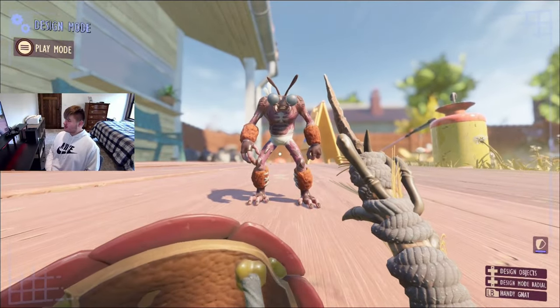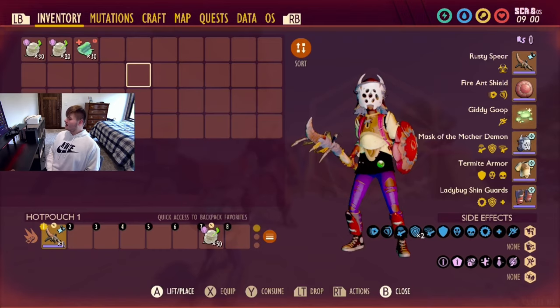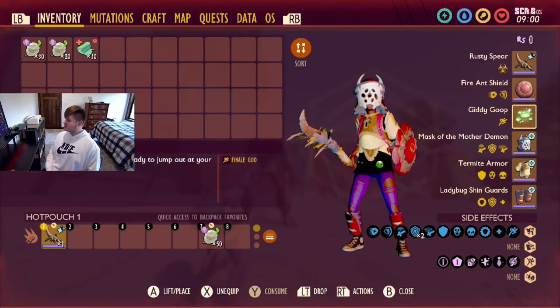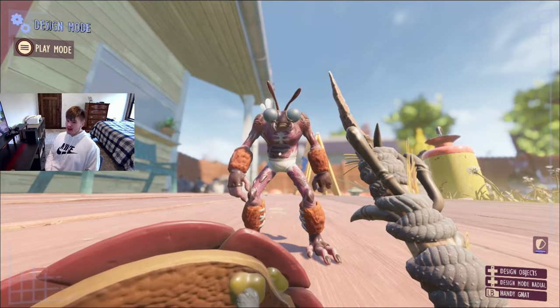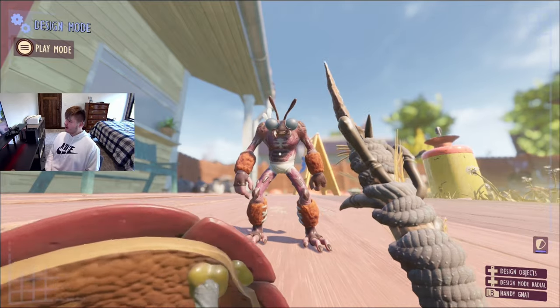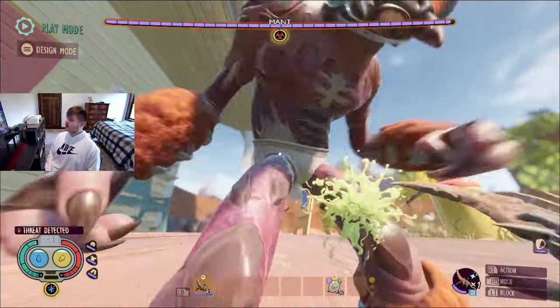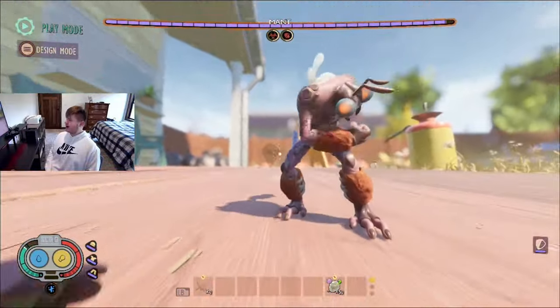For the second fight we're going up against the Mant. He's weak to fresh, and I feel like he would probably be the best boss — excluding the infected Brood Mother — to try this build on.